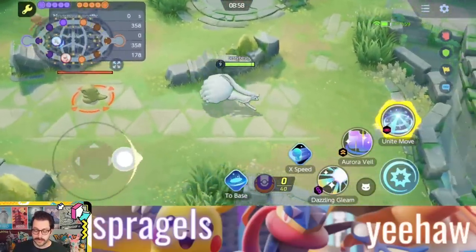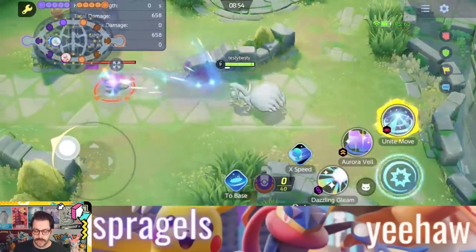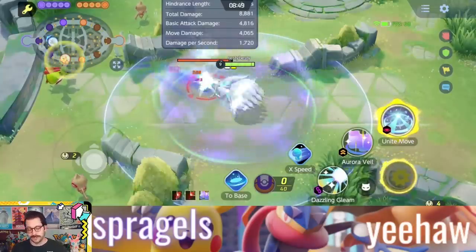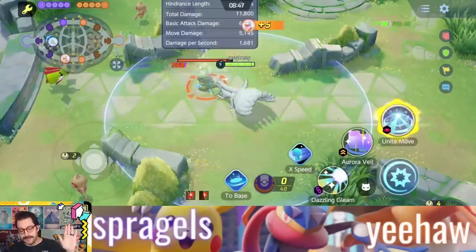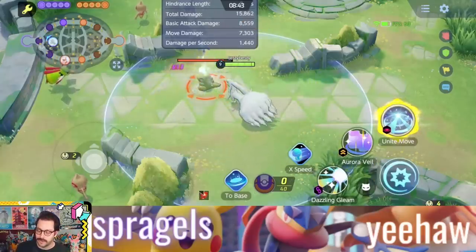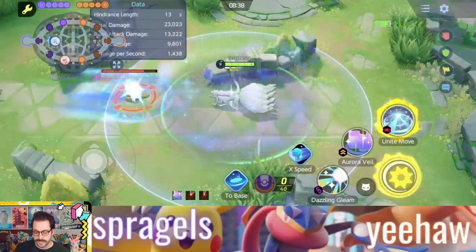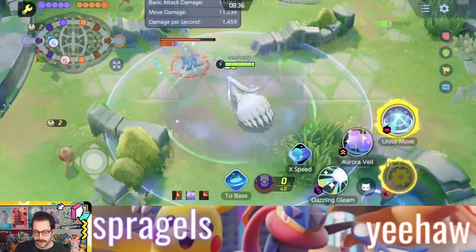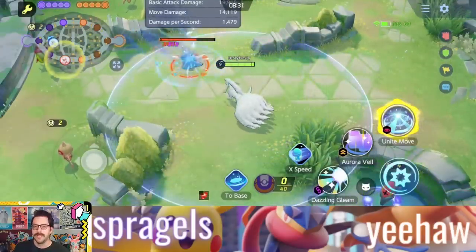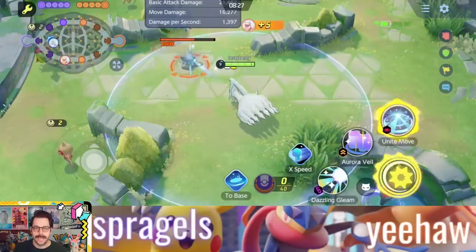A Pokemon that jumps to mind right away with this is Alolan Ninetales. Just the thought of being able to increase your attack speed not only with Auroraville but also with this Rapid Fire Scarf, to turn into a crazy machine gun that also freezes and slows the enemy — it could be really cool, especially if you get your timing right. If you set it up to where you're inside the Auroraville while your Scarf is active, you're just firing Rapid Fire Icicle Machine Guns at the enemy.